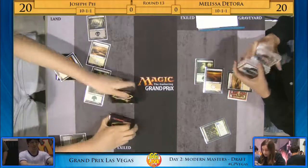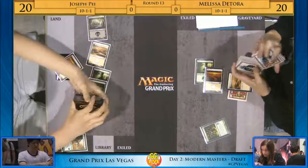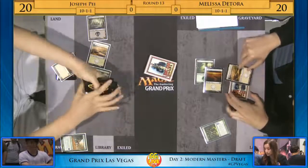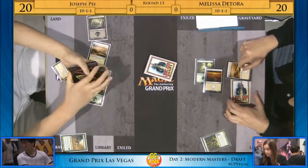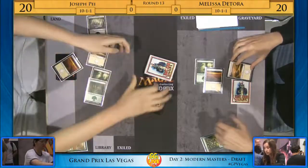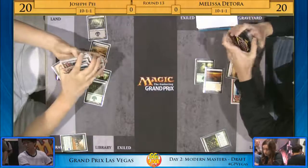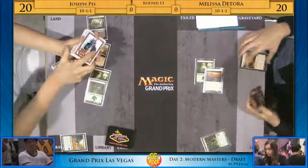Did she just go straight green-white? We talked about this as an option — it's very possible. We saw Melissa draft and she made a lot of good picks that we agreed with, but how she was going to build her final deck we weren't sure. It could be a five-color domain deck, it could be a really aggressive deck. It looks like maybe she's just two colors unless she already has the splash in her hand.